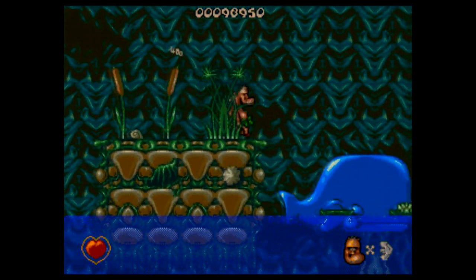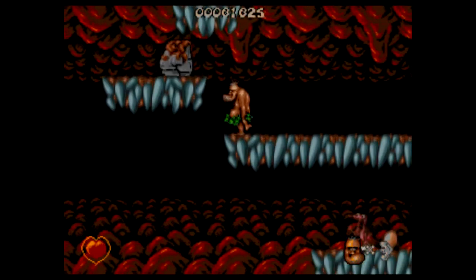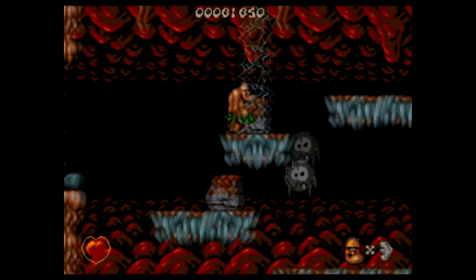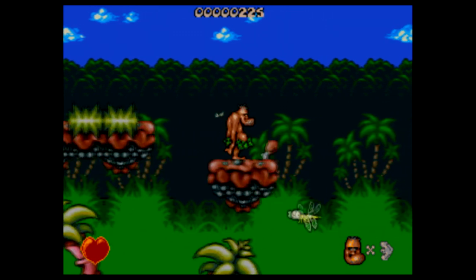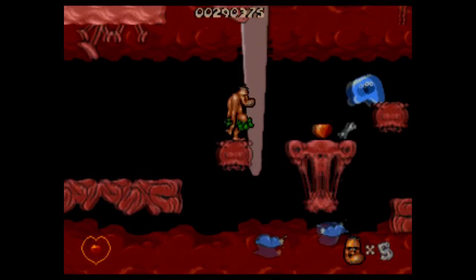The level design does a decent enough job making this game stand out. The main mechanic at work here is the ability to use a rock as both a projectile and as a platform, but it does take quite a bit of practice to make sure you're not accidentally throwing them off of ledges. All the typical caveman stuff is here — bones, dinosaurs, caves, jungles — although the last level has you traversing the inside of a dinosaur.